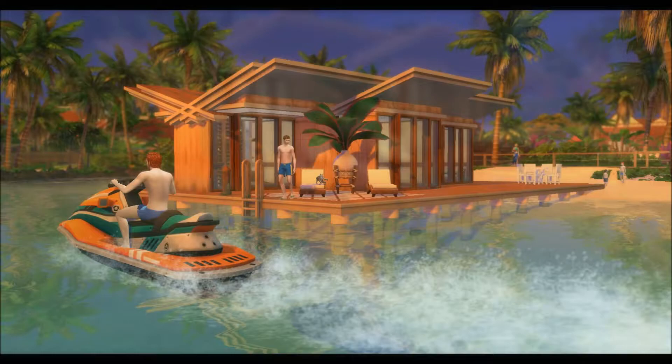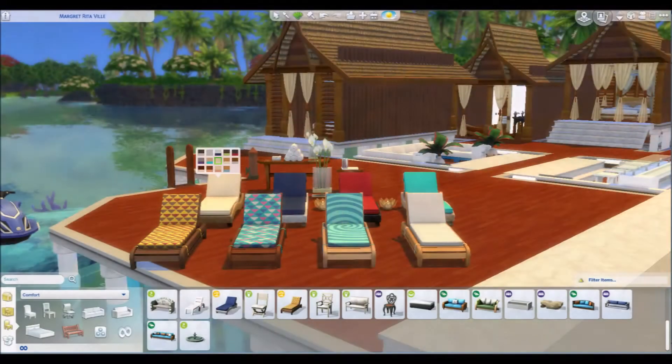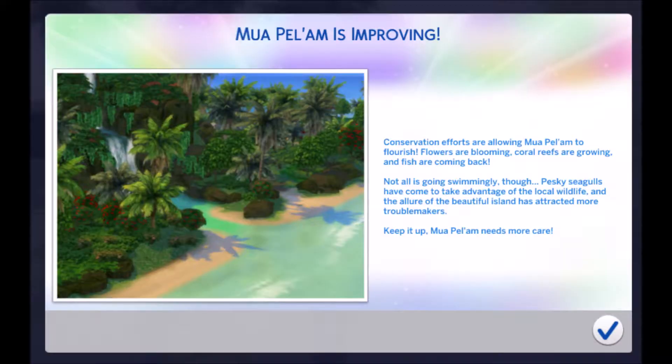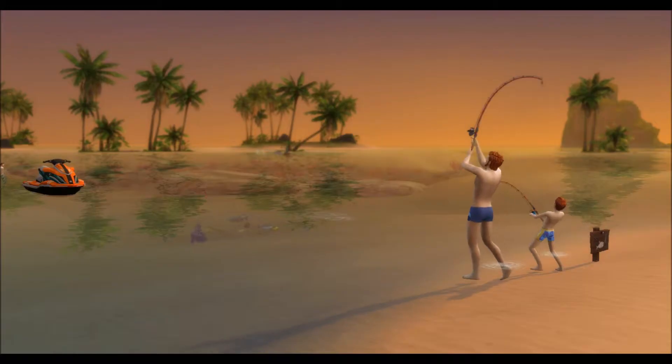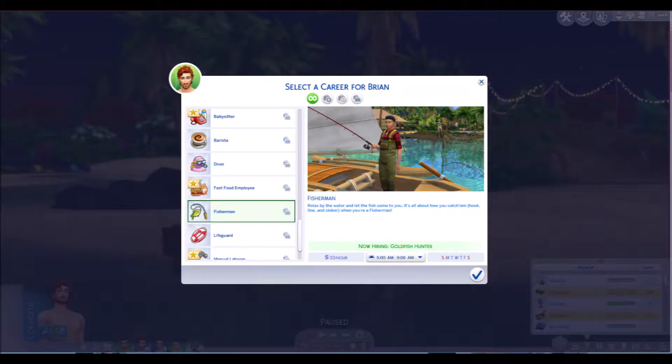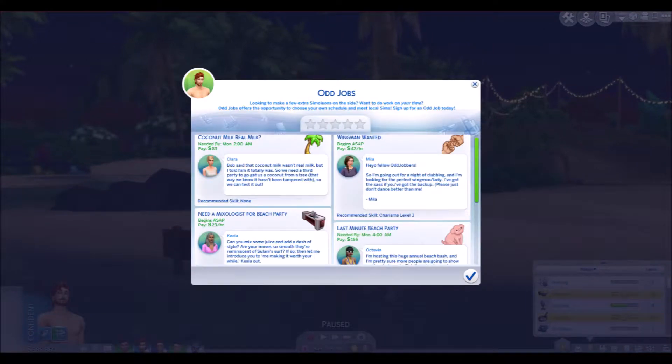There's a mermaid life state, a transportation option, and at long last lounge chairs. There's a new conservationist career that affects dynamic change in the island, altering the landscape and bringing back wildlife. We have a new fishing boat, traps, and casting skill, and it's part of the new part-time job selections along with odd job selections in the game.